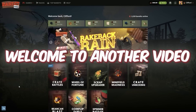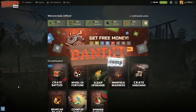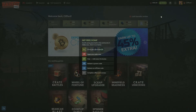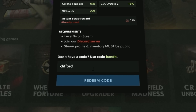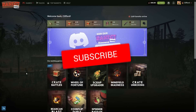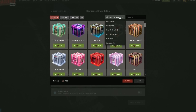Welcome to another video on the channel, today hopping on to bandit.com. As always we've got 300 in the balance sponsored by the site. If you want to check it out for free, go to wallet free scrap affiliate code and type in the code Clifford, click redeem - you get a deposit bonus and free scrap on the site. Drop a like, sub, join the Discord for giveaways and let's get going.